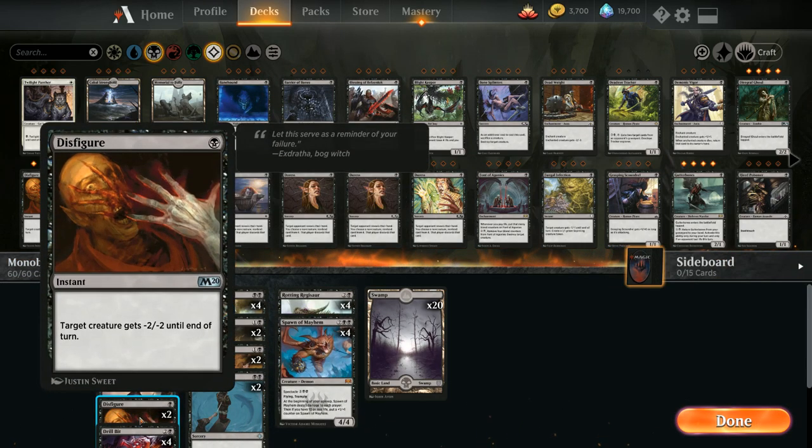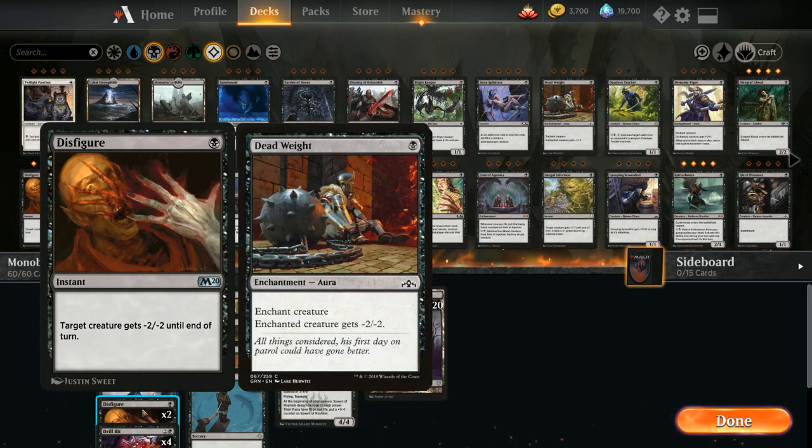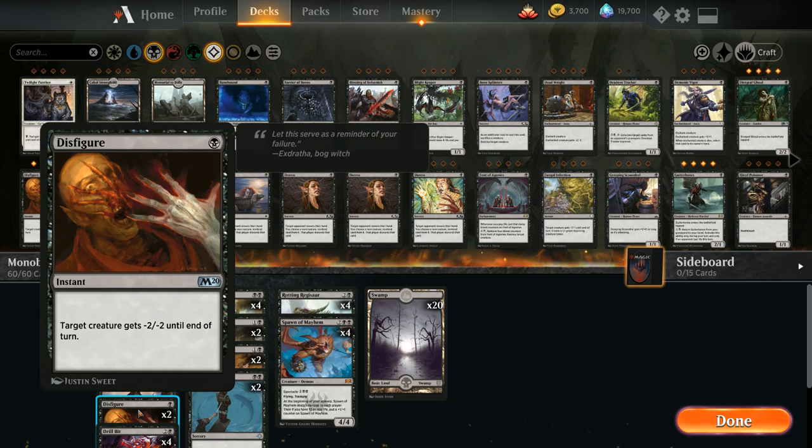Another addition from M20 is Disfigure, a nice cheap removal spell for one mana giving a creature -2/-2 until end of turn. I slightly prefer this over Dead Weight, which is a permanent -2/-2, because the instant speed is useful — letting us take out a flash creature before it can block, use it as a combat trick the opponent might not expect, or cast it on the opponent's turn to use our mana more efficiently.